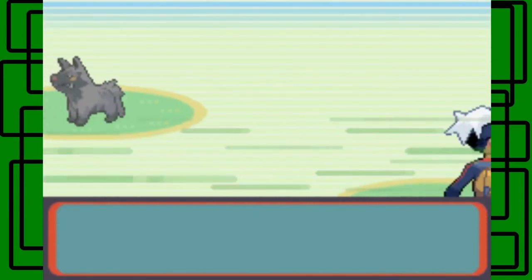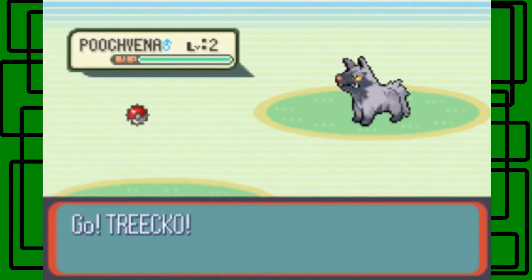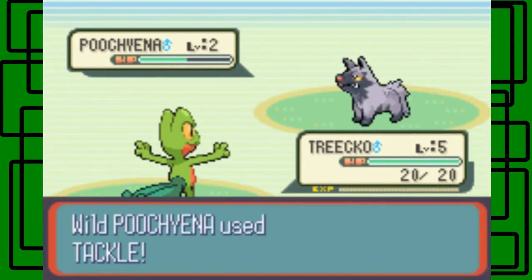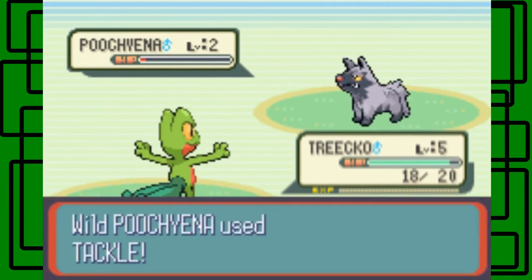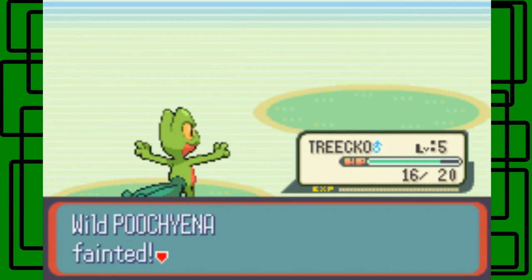Cool — put you in at level 2, nice. We got a male Treecko, let's go for the Pound — down to about one third, awesome. Let's go for another Pound. Okay, it's time to give it some health — one more Pound should do it. I remember when I chose Mudkip, my second tackle missed. I was like, man, way to miss on the second tackle of the walkthrough!